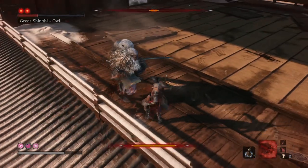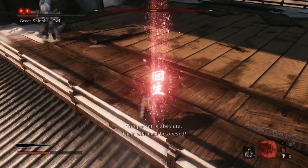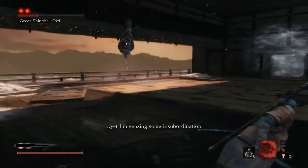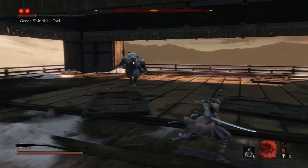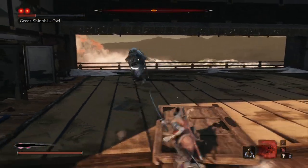Oh yeah, see I made a bit of a misjudgment there. So yeah, you want to make sure that you're at one of the corners. Sure, you can slash — go in, get two slashes, jump back.